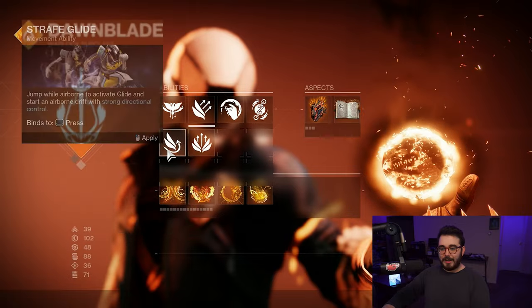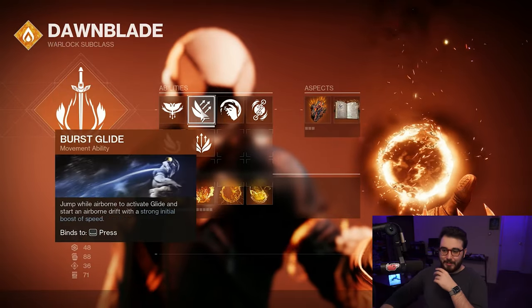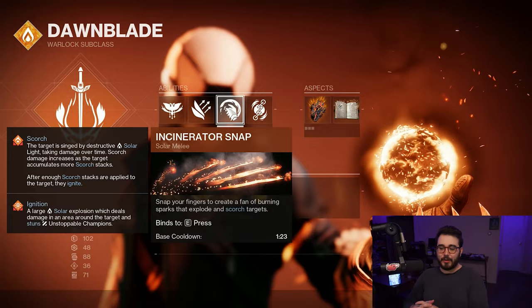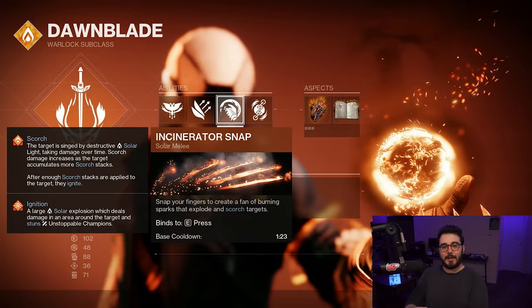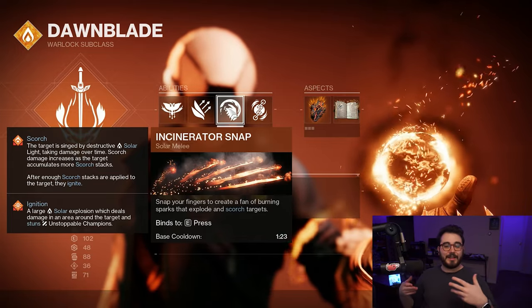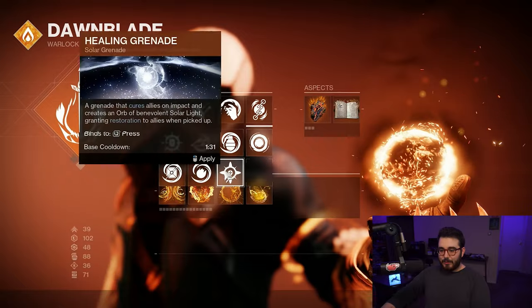For movement I'm going Burst Glide, but someone roasted me in the comments saying to use Strafe Glide or Balanced Glide — just use what you want. For the melee we're obviously going with Incinerator Snap. Snap your fingers to create a fan of burning sparks that explode and scorch targets. Scorch is the solar debuff that does damage over time, and once you get enough scorch stacks it causes an ignition. Ignitions can also stun Unstoppable Champions, so keep that in mind.